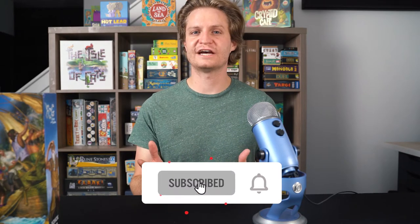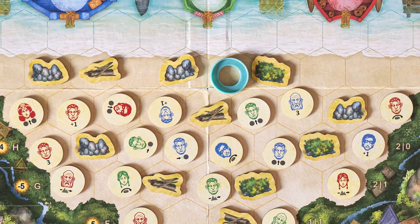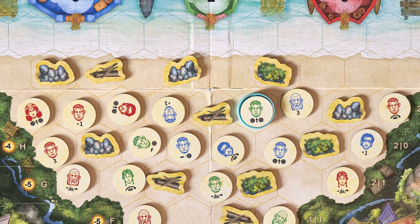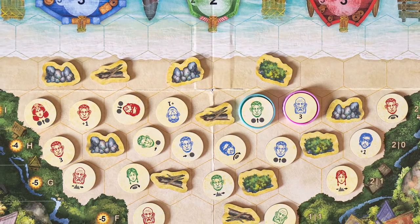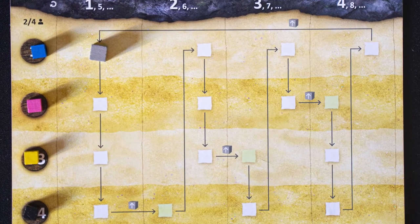After setup, players will take turns drafting which islanders they are going to attempt to save. Simply take your colored disc and place it underneath an islander to designate it as your own. After all islanders have been claimed, players will take turns according to the turn tracker.